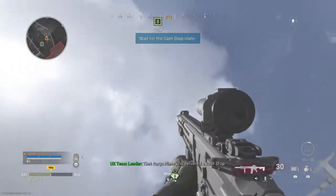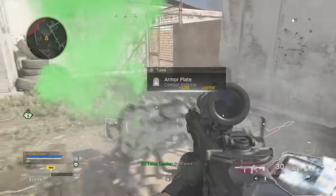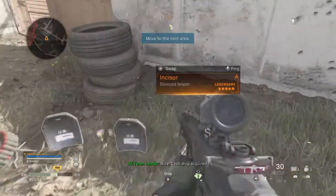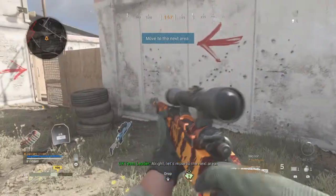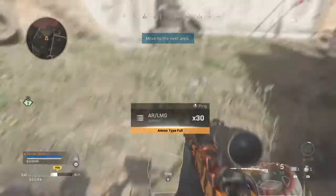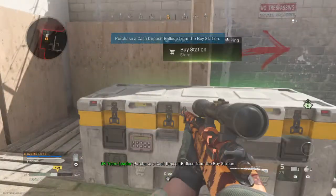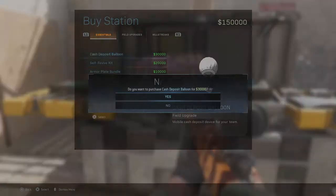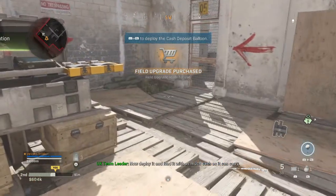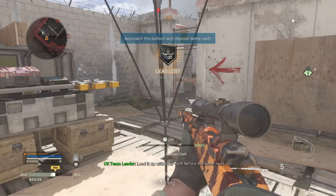That cargo plane just delivered a cash drop. Purchase a cash deposit balloon from the buy station. Good work — now deploy it and load it with as much cash as it can carry. Load it up with your cash before the timer runs out.